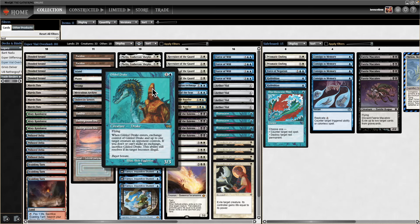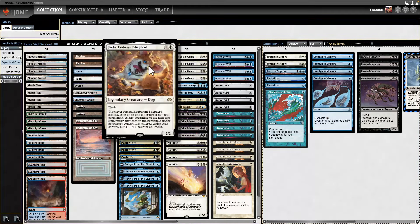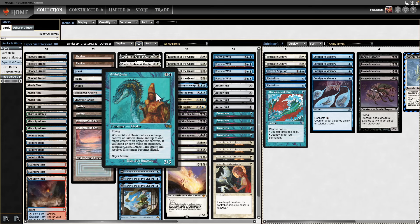Gilded Drake is a very powerful reserve list card that a lot of people don't even know what it does when they cast it. Basically, you trade Gilded Drake — which is like a flip Delver — giving it to your opponent, but you're taking their best creature. And whenever you blink Gilded Drake with Felia, you get another trigger and can take another creature. So this one Gilded Drake can start taking all the creatures they have on the board over a few turns.